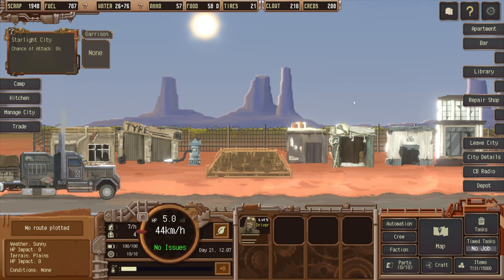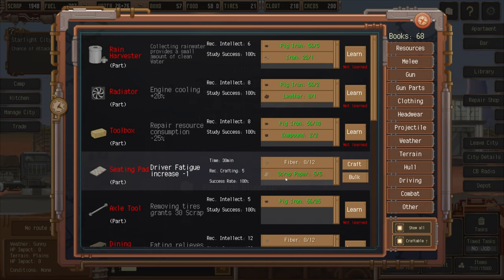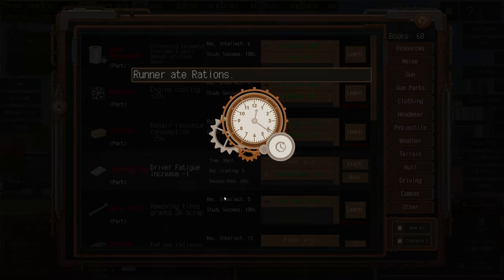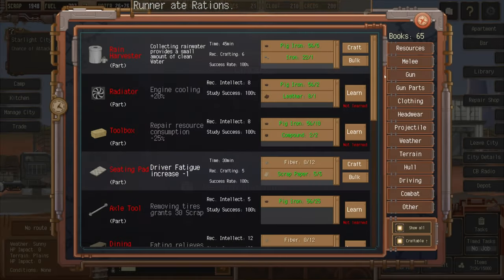So that's a no on truck upgrades. Over at the library we can research blueprints — we can learn this one. Confirmed: added blueprint for rain harvester.